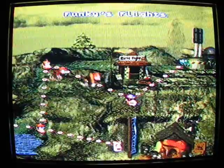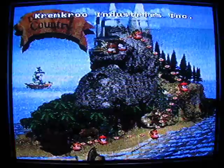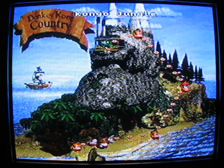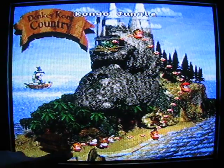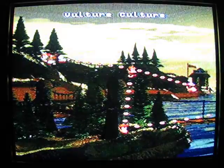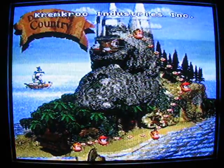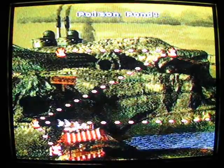Here's Funky's Flights. I'll take a little time to show you how this works. I'm gonna get in this barrel and now I can revisit any other world I've completed, except for the treehouse area where we started. You can go to Vine Valley and revisit ones that you didn't get the exclamation point on — basically any world you've visited before you can travel back to.